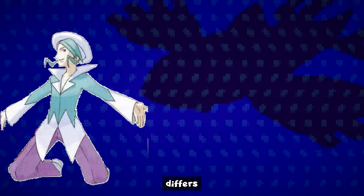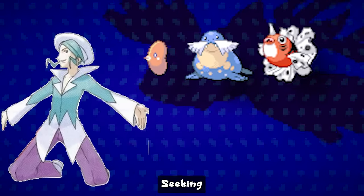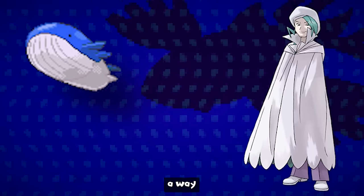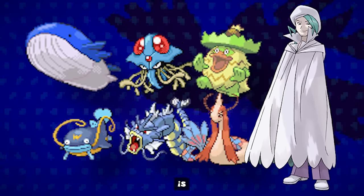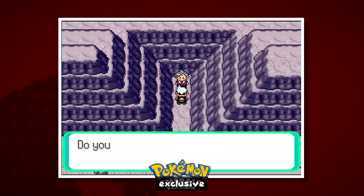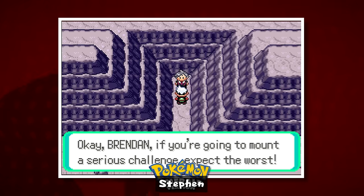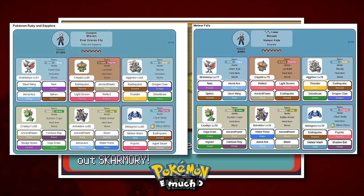Wallace's Sootopolis gym team consists of Luvdisc, Sealo, Seaking, Wishcash, and Milotic. His champion team in Evergrande City has evolved his Wailmer into Wailord, plus Tentacruel, Ludicolo, Wishcash, Gyarados, and Milotic. Steven Stone is no longer the champion in Emerald, but he has an exclusive event — a battle in Meteor Falls. If you head behind the waterfalls to the back of the cave, you'll find Steven looking into a wall. Battling him gives you essentially the same team he used as champion in Ruby and Sapphire, but at much higher levels.